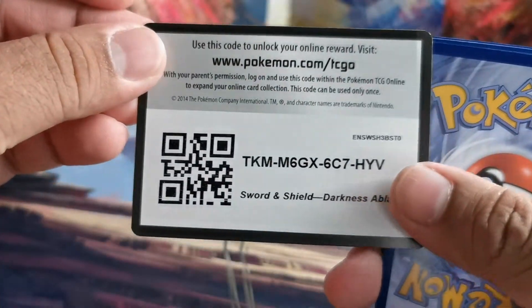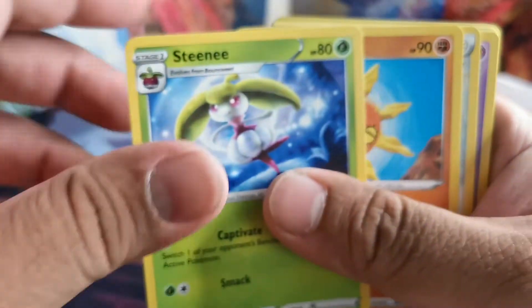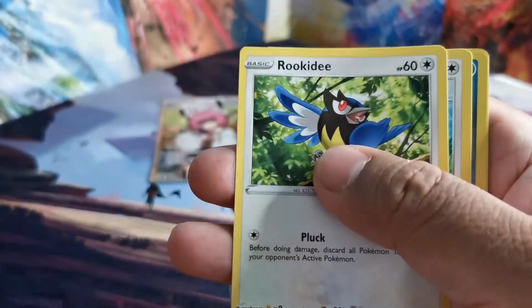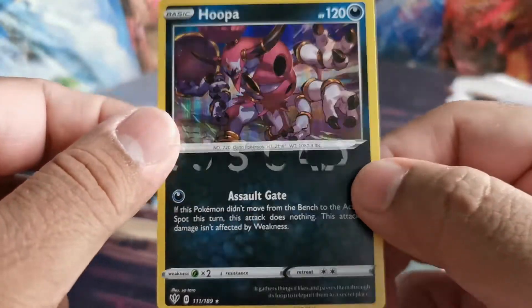Let's see what we can get from this Darkness of Blaze. The code card — we'll go with fire and lightning energy. Soul Rock, Powerful Energy, Clefairy, Trap Pitch, Torchic, Rookidee, Teddiursa, Ariadose, and Hoopa as a holo.